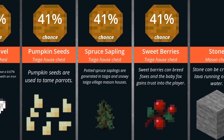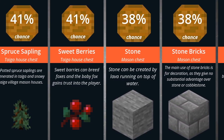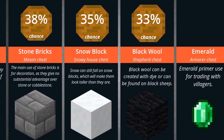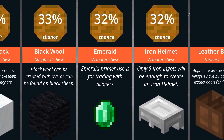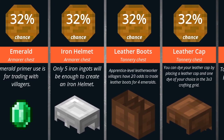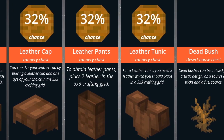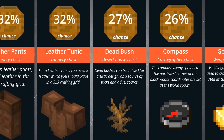41% spruce sapling, 41% sweet berries, 38% stone, 38% stone bricks, 35% snow block, 33% black wool, 32% emerald, 32% an iron helmet, 32% leather boots, 32% a leather cap, 32% leather pants, 32% leather tunic.